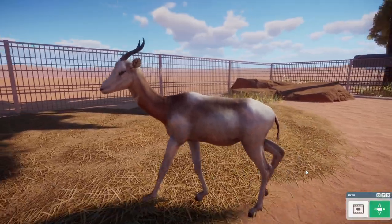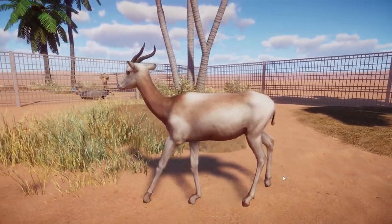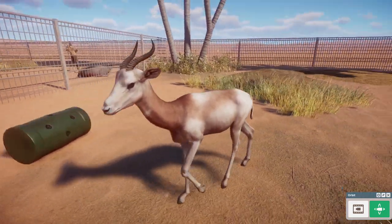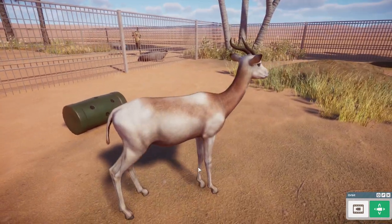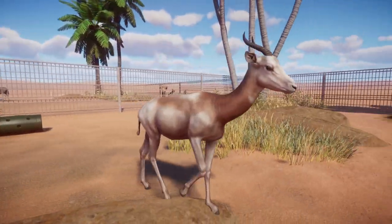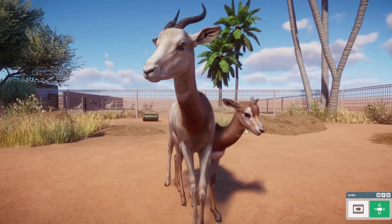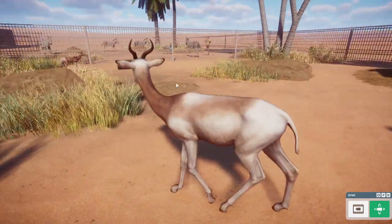The first of our many ungulates in this DLC — because the majority of them are ungulates — is the dama gazelle. We have the subspecies rufocollis, and there are three different subspecies of dama gazelle, each with their distinguishable markings and colorations. They are a really beautiful gazelle, fitting for any hoofstock yard in your collection, and the babies are just as adorable with their little horns on top.